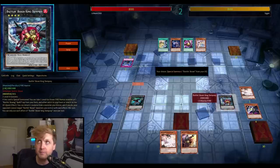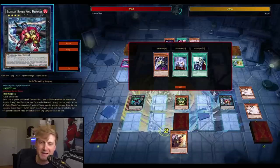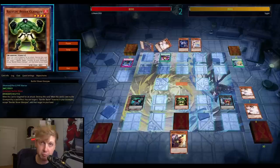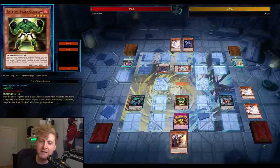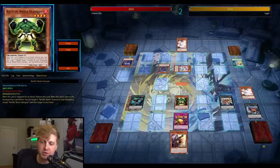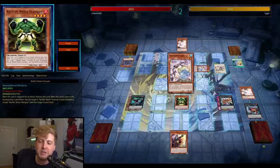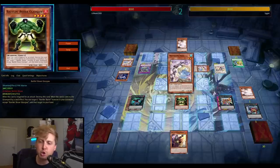If you know your opponent might have Ash and you don't have answers for it, it might be better to use Promoter and lock into the Battling Boxers play — make sure you have Glass Jaw in circulation to send it to the graveyard with its effect, or get it popped, get another add-on, and go from there.